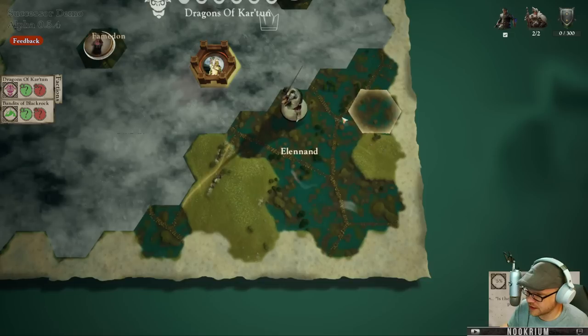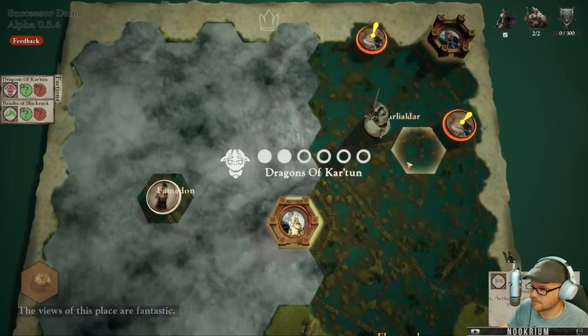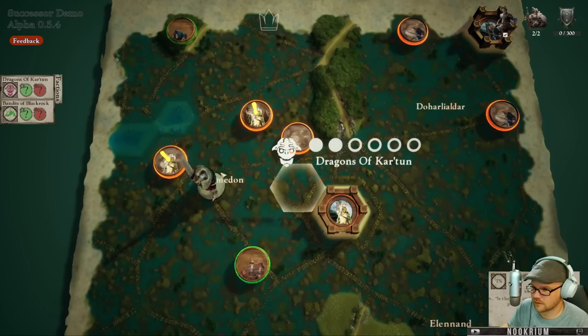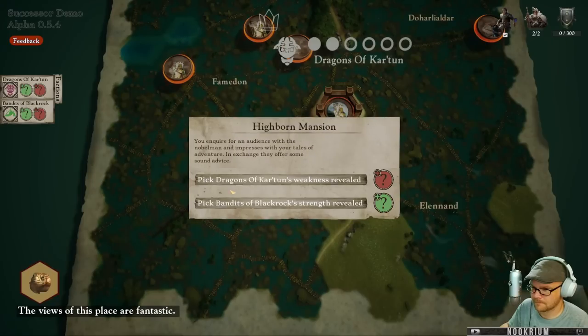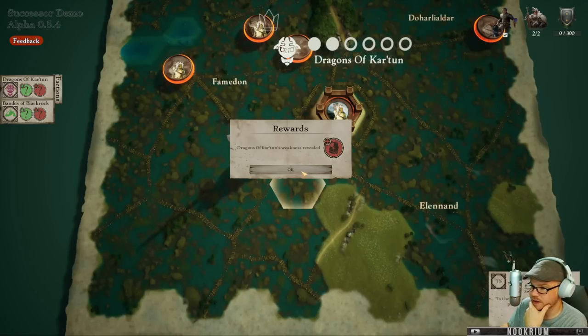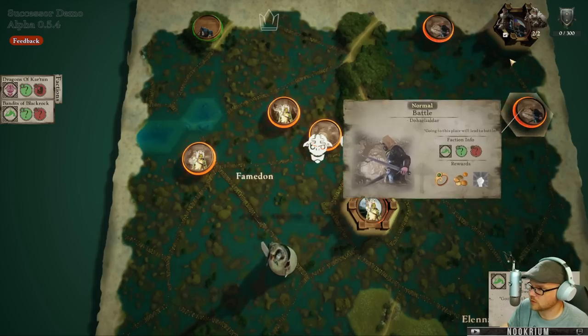Shield warrior - hello buddy, are you going to stick around this time? It'd be nice to have you. There's the stronghold, there's a watchtower - let's go to this watchtower over here. We got a couple fights over here, these are both normal battles. We got a tavern over that way. A mansion here - impressive mansion housed by a local highborn. Acquire an audience with the nobleman and impress with your tales of adventure. In exchange they offer some sound advice.